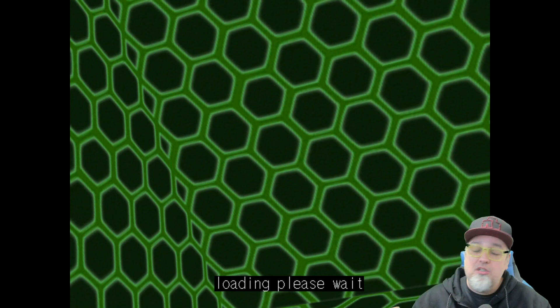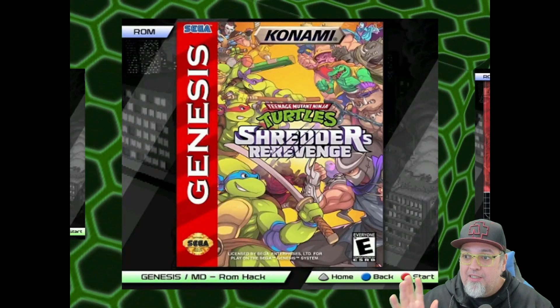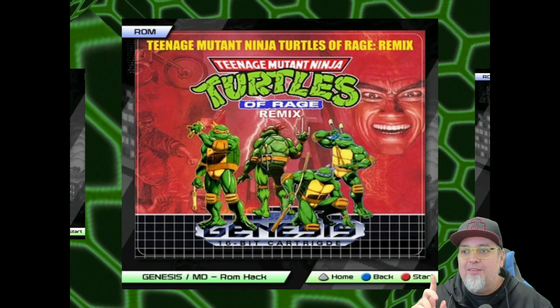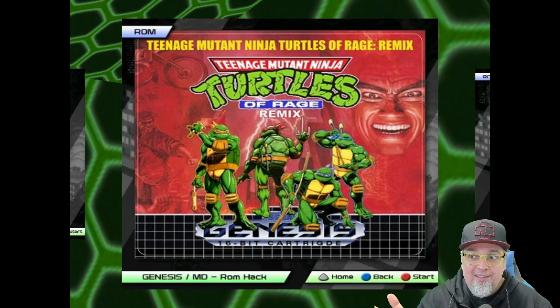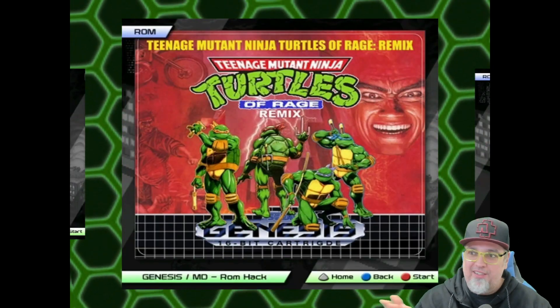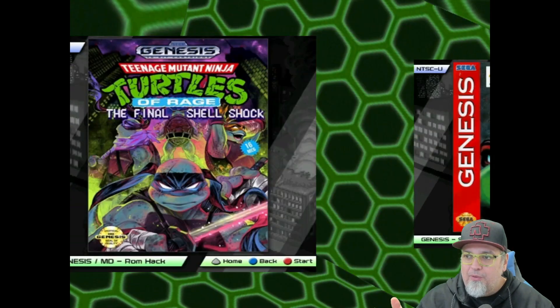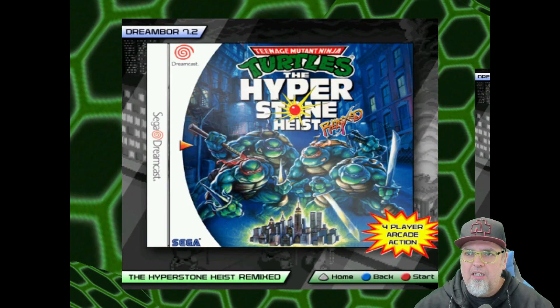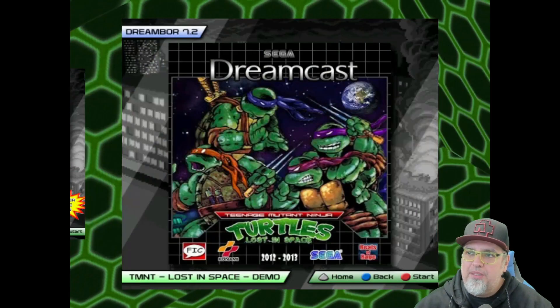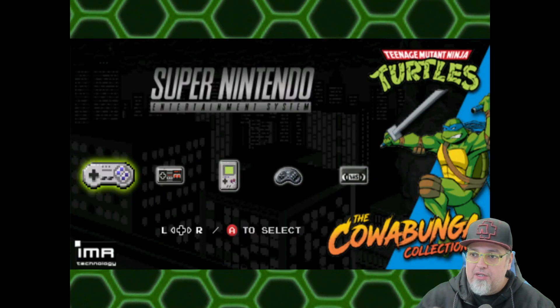On the Genesis or Mega Drive side, we should have Shredder's Revenge — that awesome Streets of Rage 2 ROM hack, one of the best I've ever seen. We've got Hyper Stone Heist, Shredder's Revenge, the Streets of Rage remix — which is cool but Shredder's Revenge just kind of tops it because all the sprites are changed up — and then the Final Shell Shock ROM hack Tournament Fighters. In the bonus section we have the Beats of Rage stuff: the Hyper Stone Heist remixed Beats of Rage, and Turtles Lost in Space remix. So nothing else has been added besides Shredder's Revenge.